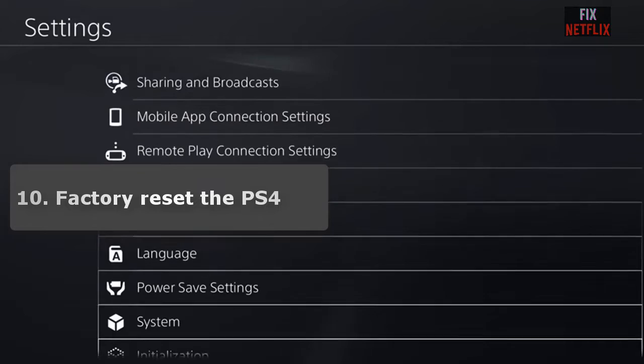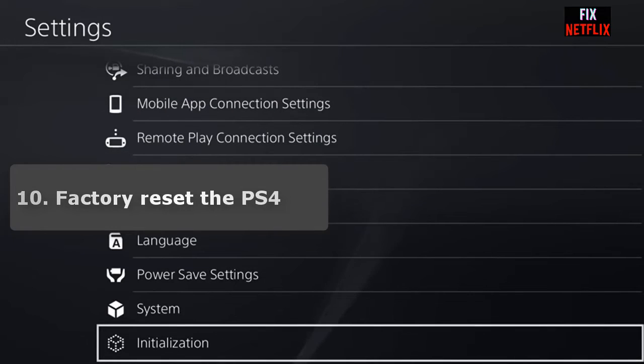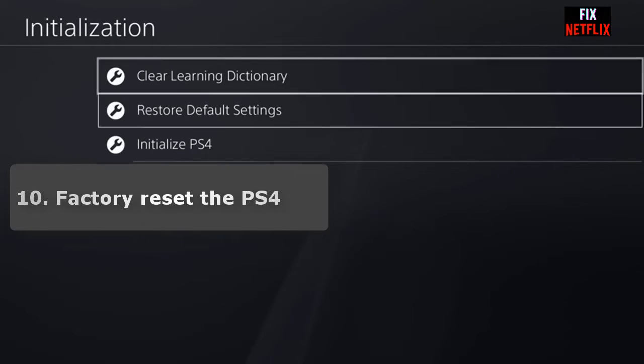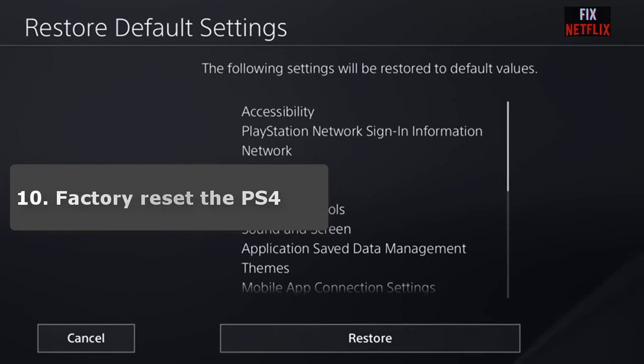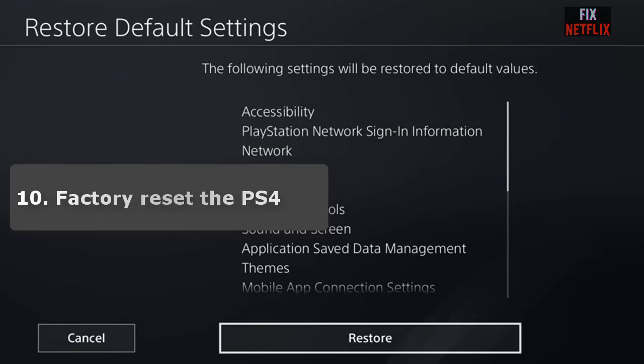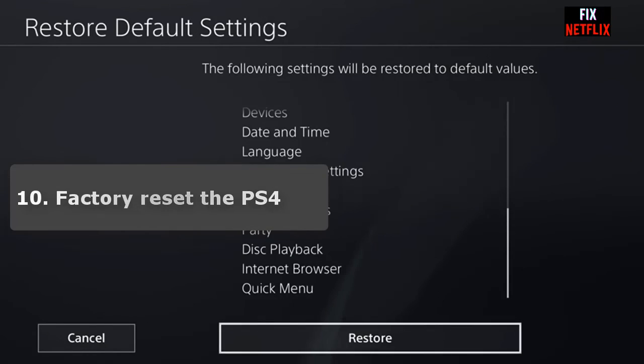The final step is a factory reset of the PS4. As a last resort, reset the PS4 to its default factory settings. If you have reached this point and still cannot establish a connection, resetting the console is the recommended course of action. Make sure to back up your data and saved games before doing this, or you could lose it all.